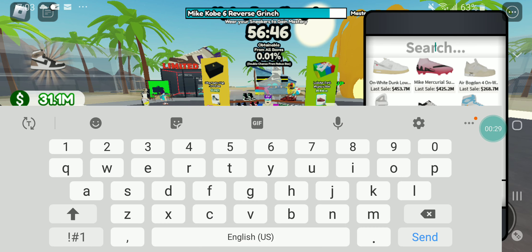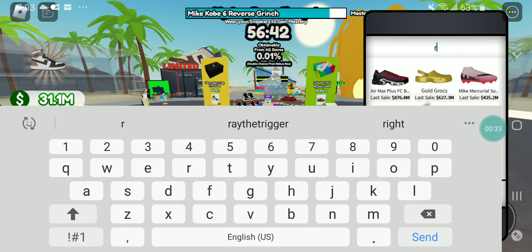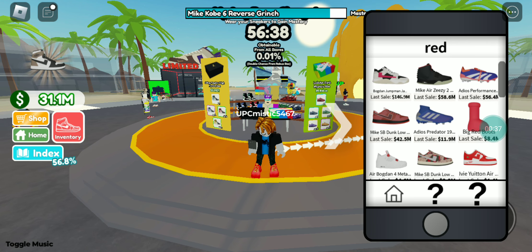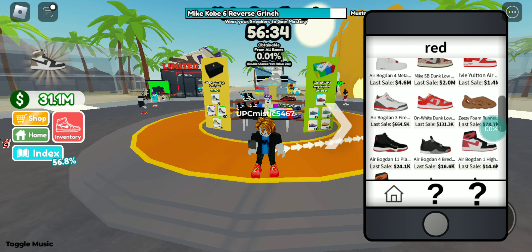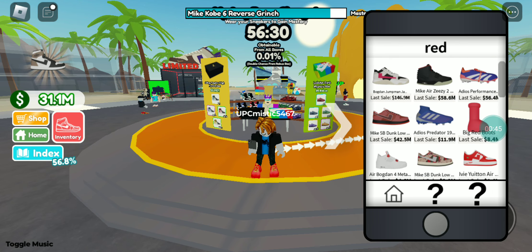In the new update they added a search bar on StockX. So if I type in 'red', it shows me all the red shoes. Though this must be a mistake — the Shattered Blackboard's not red.